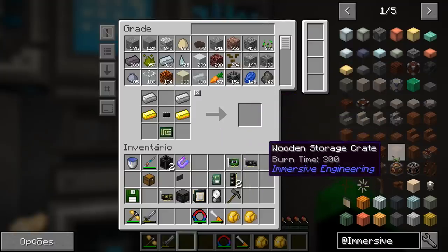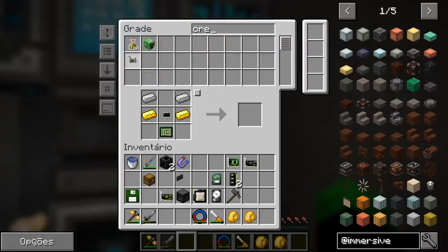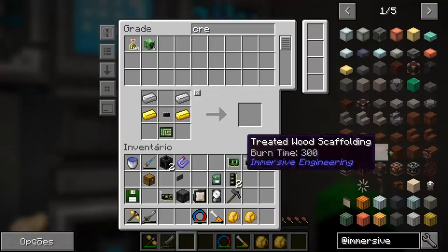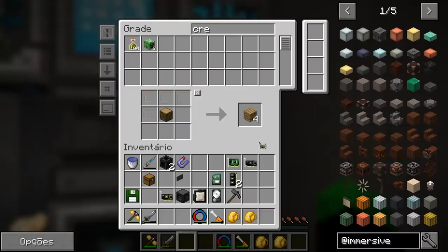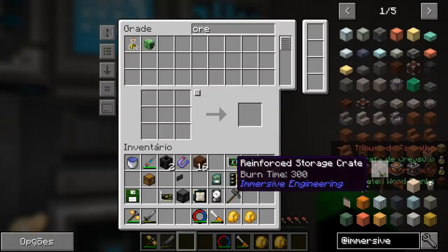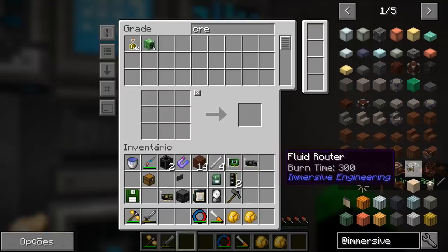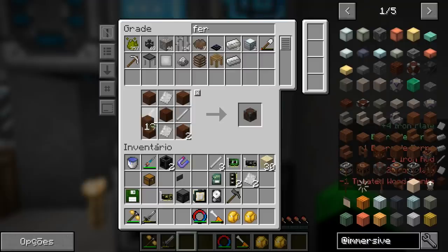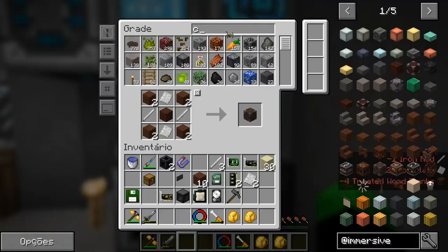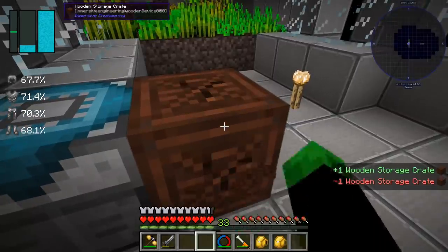The Wooden Storage Crates from Immersive Engineering are excellent — preferably the same size as a chest or larger. But for that we need treated wood. Let me check if we have any — we only have one but we do have creosote oil. So let's make it. We need any wood — let me ask to create some here. Done, that'll be enough. Making reinforced crates because I think they'll look nicer. I need to make more of this too. Done — I think I even made too much Treated Wood, but no problem. There's the Wooden Storage Crate. Let me check this crate... we have several crates. This one looks empty — yes it is. So we didn't need to make that much wood.